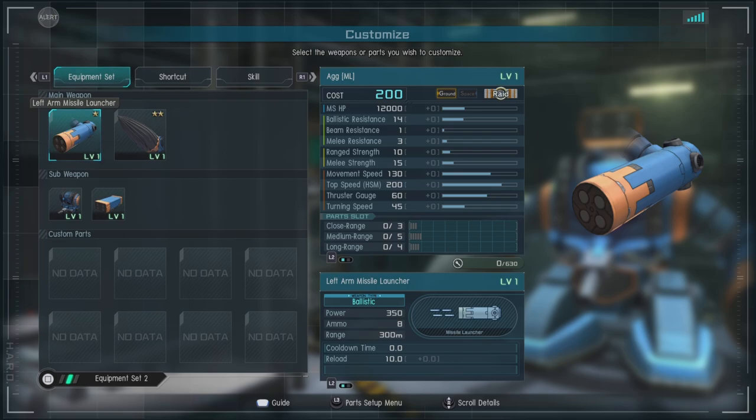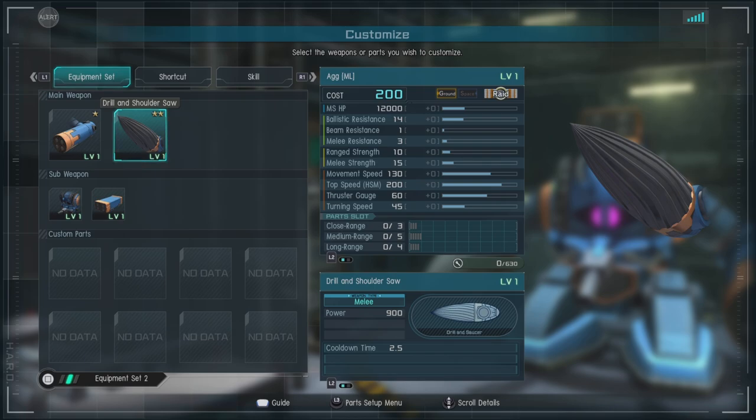It has a left arm missile launcher — does okay damage, has okay range, and it's not bad. But it's really not going to be one of your major damage dealers in this suit. What will be is the drill and shoulder saw, which is really just the drill, which does fairly low damage initially but it does sustained hits.